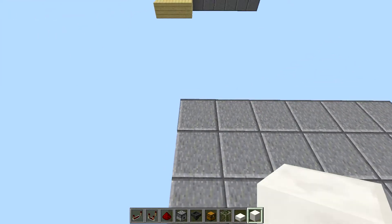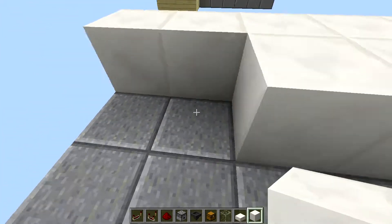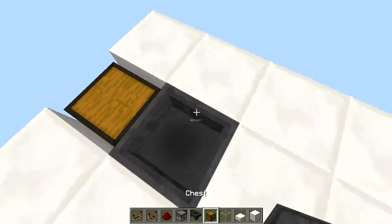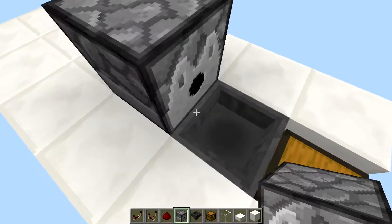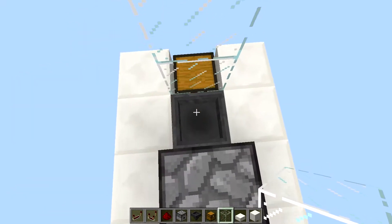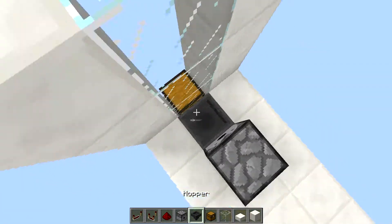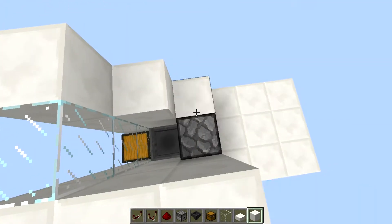Now you can follow my steps if you want to build it yourself. Start by filling in the floor, but leave these two spaces here for the chest and the hopper. Put the chest in front and then take the hopper and make sure it's facing into the chest. Then take the dispenser and put it right next to and above the hopper. Then take the glass and fill in right in front of the hopper. Then take the building blocks and fill in next to the side, and also fill in these spaces, so you have a bit of a wall inside here.